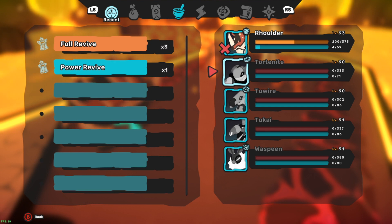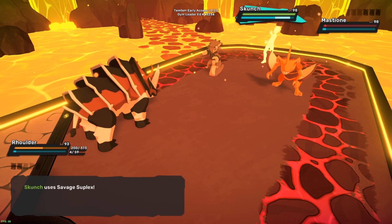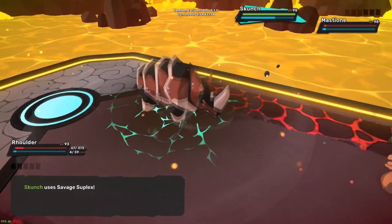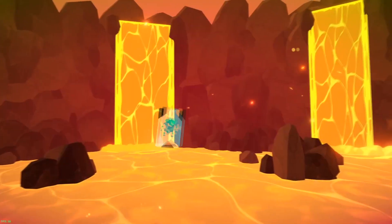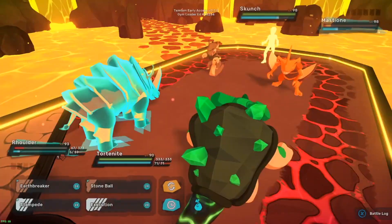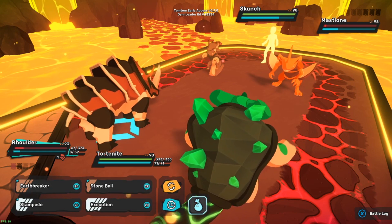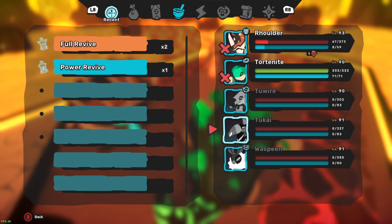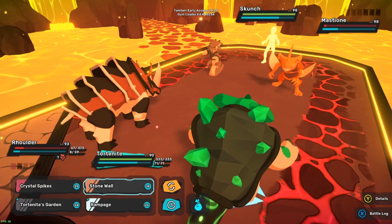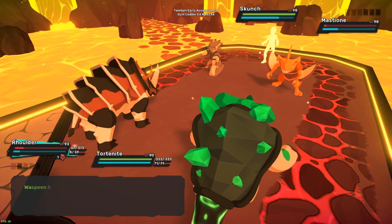We got Skunch and Mastione. The only one I trust to actually survive this is Tord Knight. Savage suplex - and then Mastione's gotta rest. He still got three. I mean, Wasp Bean's pretty tanky, I'm gonna heal it. With Tord Knight here, I'm honestly just gonna go crystal spikes on the Mastione - damage is gonna be so insignificant, but it'll kill, that's all that matters.